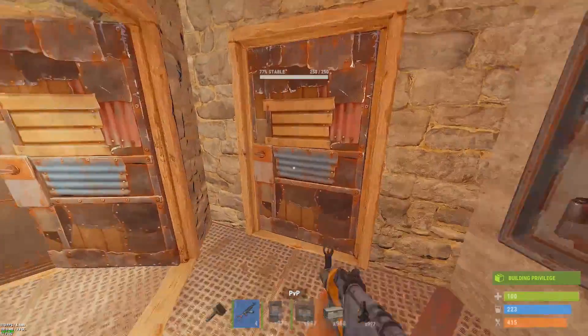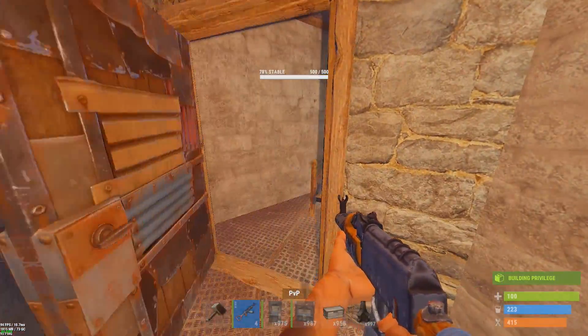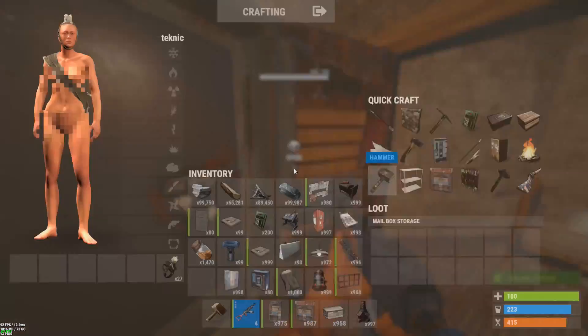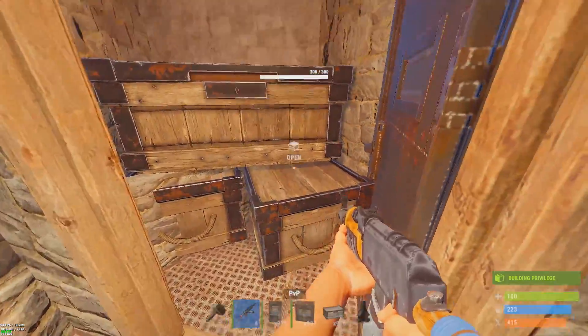Upstairs, we've got more drop boxes in here — you could probably put one of the longer planners. Here's one of our first bedrooms: it has a locker, big box, and one bed. Then in here we've got two beds, a locker, and another box. So already we have like five beds throughout the base, and obviously you can fit a lot more things in here — furnaces on the floors and stuff like that.